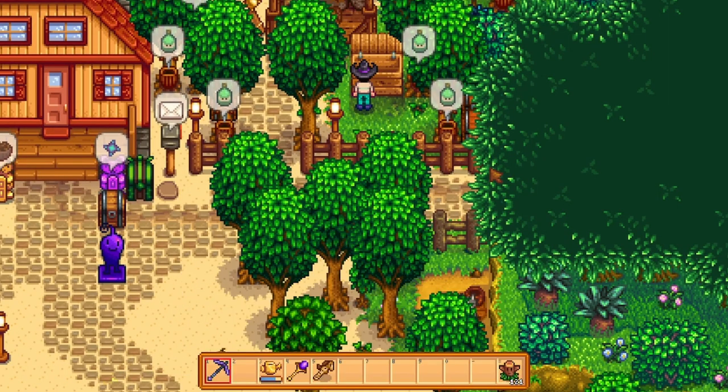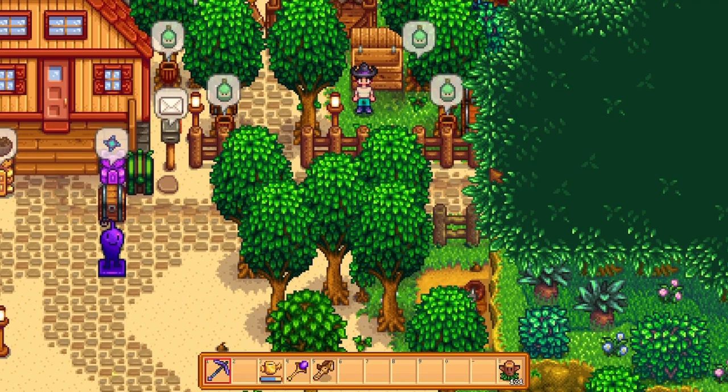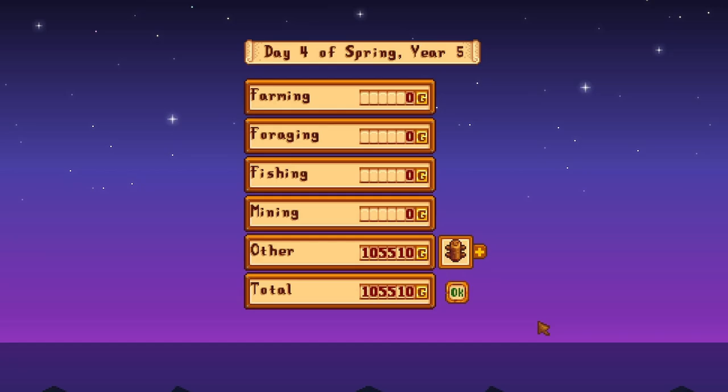Just rinse and repeat this whole process. If you have an obelisk it'll make it even better, and if you have some desert totems it'll make it even faster. For every stack of hardwood fences you sell, you get about 10G — so it's a pretty good moneymaker. And that's pretty much how you AFK money in Stardew Valley.